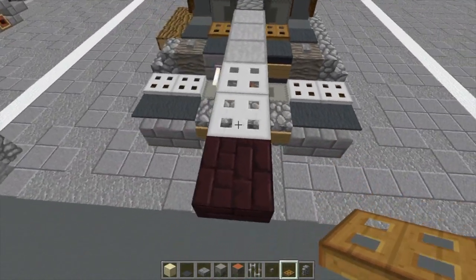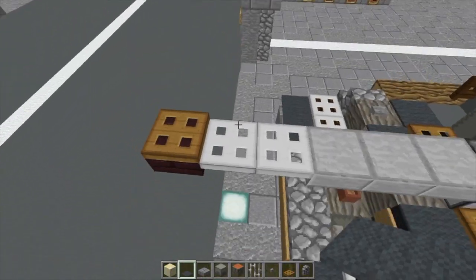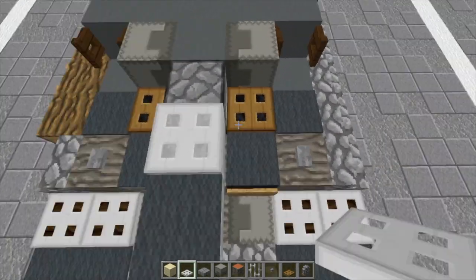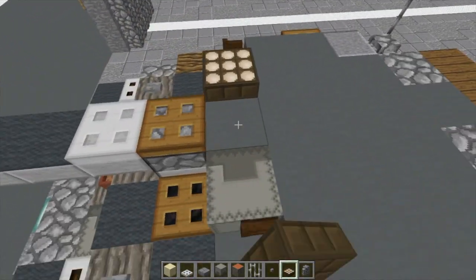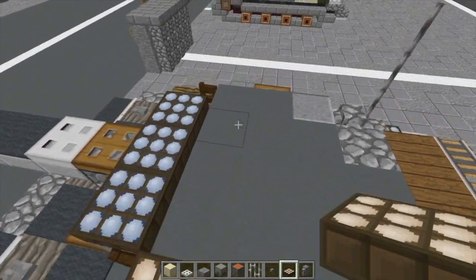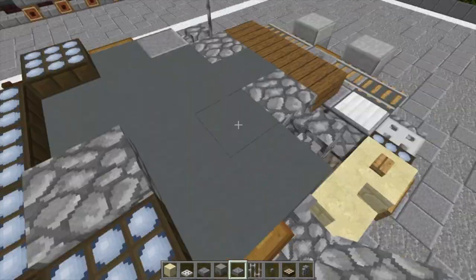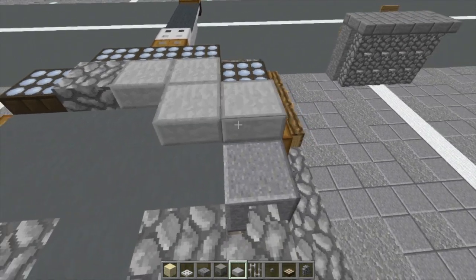We're going to put a wooden trap door on the top of the muzzle brake at the end. We're going to do a row of four gray carpet here. At the base of the gun, we're going to do an iron trap door, then a wooden trap door. Then grab our daylight sensors — one, two, three — change them all to the bluish color. Put one on either of these corners and change them. Do a cobblestone slab there, two stone slabs, two stone slabs.